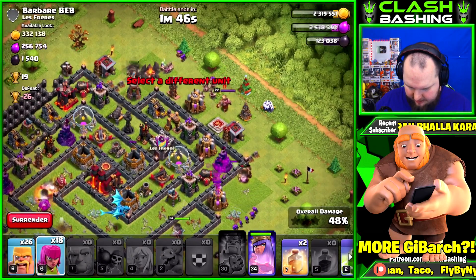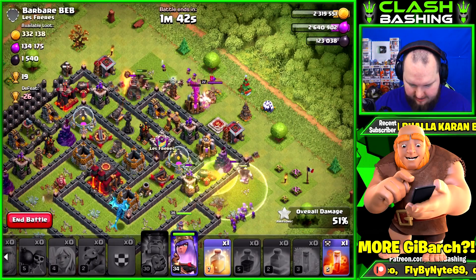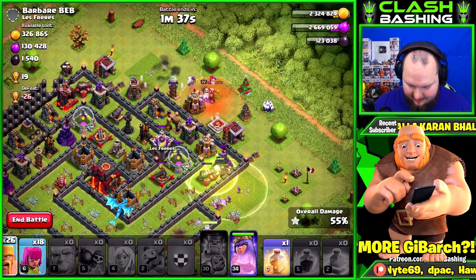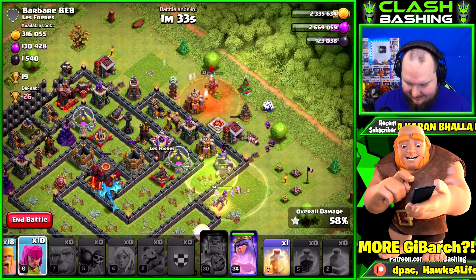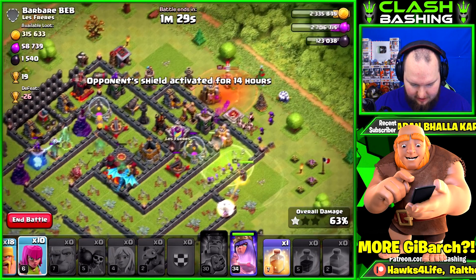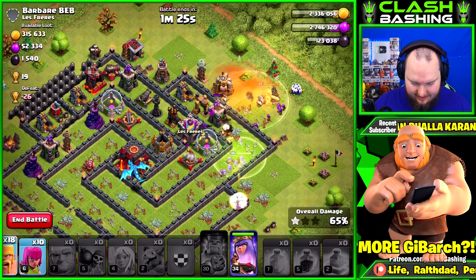Let's get in there, get those guys going, heal right here, throw a jump — why not! Look at that e-drag doing some work right there. That e-drag is working over the core, he's gonna get the town hall down. Our queen's working around too — oh my goodness, he's super op in there!